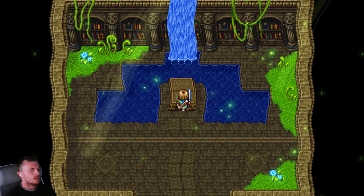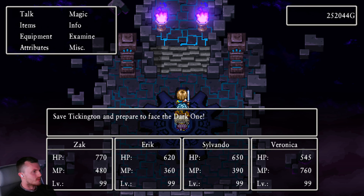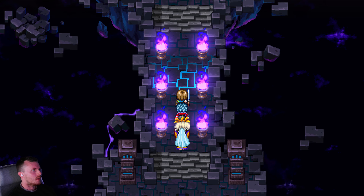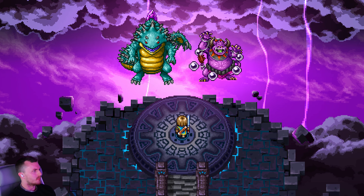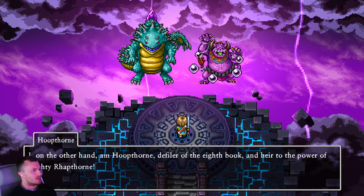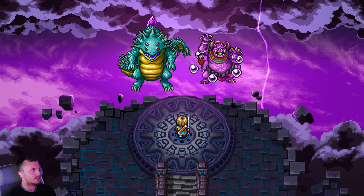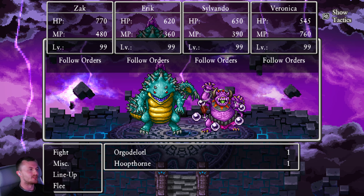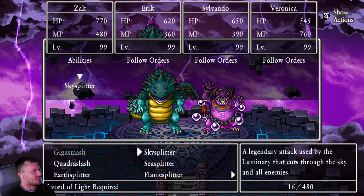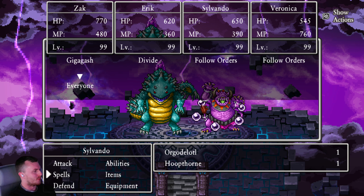We're now on Hall of Remembrance level 3. We've beaten the final bosses 1 through 6. This is level 3, so it must be the final bosses of 7, 8, and 9. But there are only two — so it must be final boss of 7 and... right, there's Hoopthorn, a variant of Rapthorn from DQ8. And Orgdelotl, servant of Orgodemir from DQ7 — the final boss. I don't like that game. When I played through 7, Orgodemir is both the midway boss and the final boss — he just turns out he wasn't dead the first time.